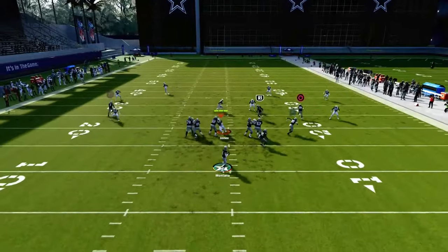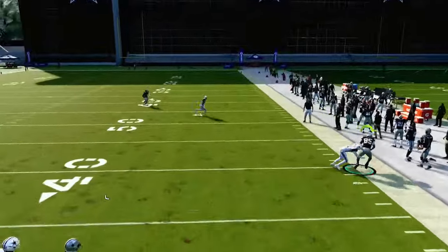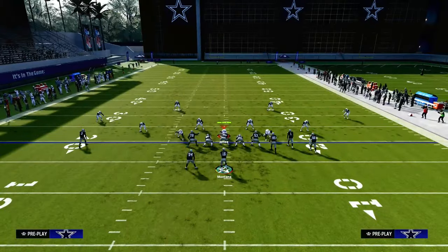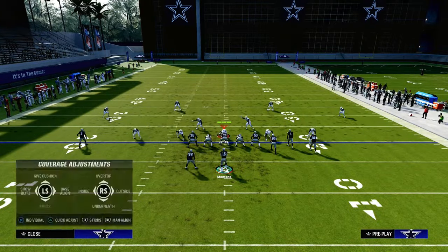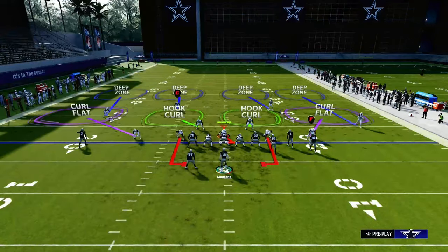The main route on the play is this tight end route. As you can see, it's going to consistently get underneath a 30-yard cloud. So if they are backing off their zones, typically you're going to get a 30-yard cloud and this tight end route will be open.